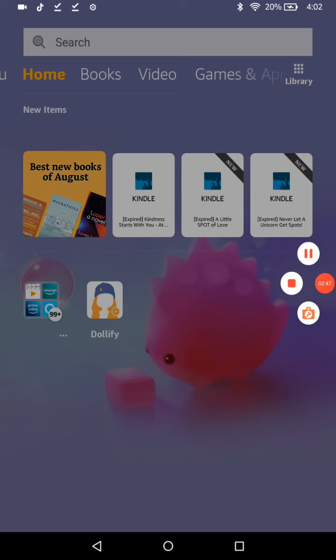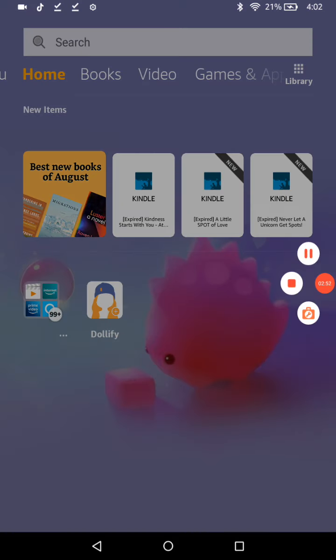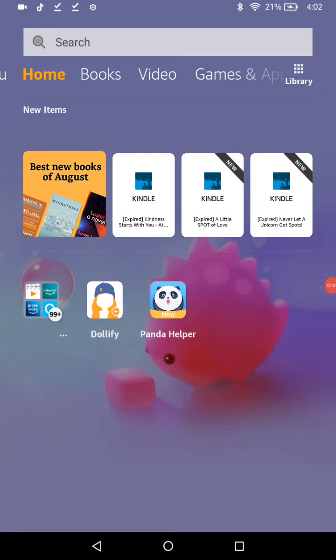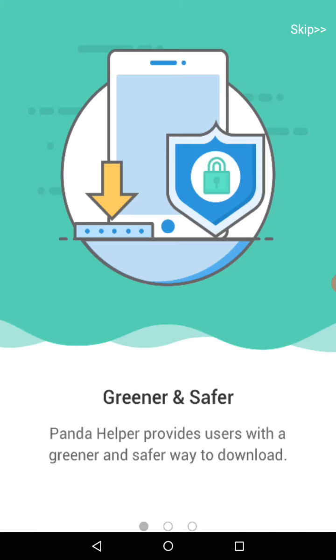I'm gonna pause and come back when it's downloaded. Okay, Panda Helper is now on my screen. We're gonna click on it. This is the screen — it just says 'Panda Helper.' It says 'Greener and safer — Panda Helper provides users with a greener and safer way to download.'